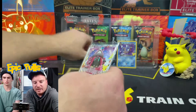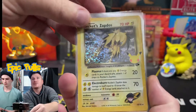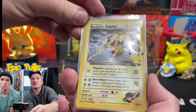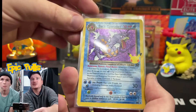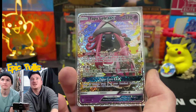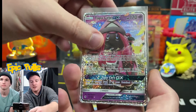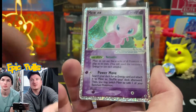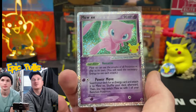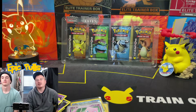Let's check out the epic pulls for today's opening. We'll start with the Rocket Zapdos with pretty heavy holo bleed — pretty cool. We've got the Dark Gyarados, an awesome epic pull. The Tapu Lele GX, one of the harder cards to pull from the set. And I'll give the epic pull of the day to the Mew EX — it's just an awesome card and it's a Mew. Make sure you guys sub up, smash that thumbs up button, and we'll see you in the next one.